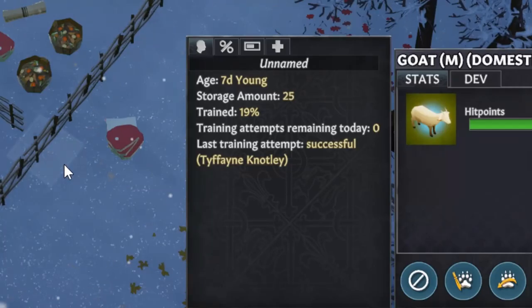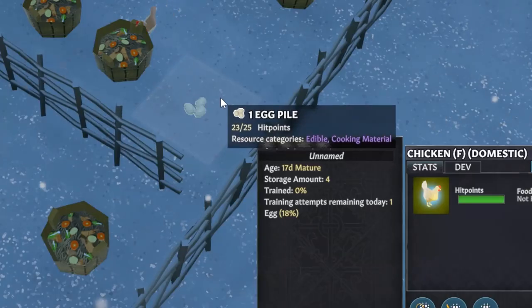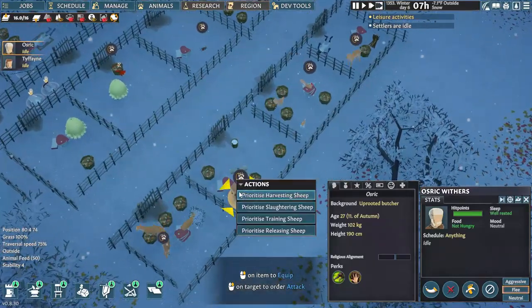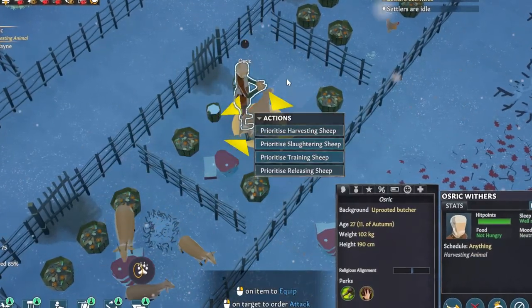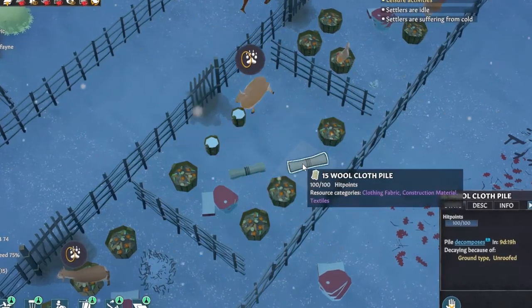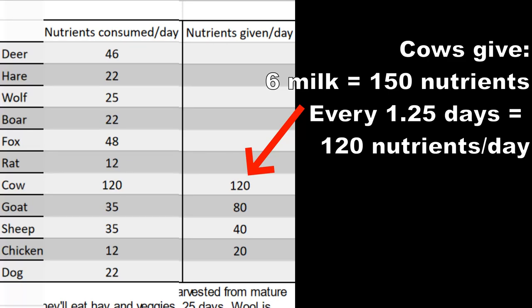Certain species of domestic animals can be harvested for goods. Female cows, goats, and sheep give milk; all sheep give wool; and female chickens will lay eggs in the morning without needing to be harvested for them. Milk and eggs are ready every 28-ish hours, while wool takes about 4 days. Keep these animals in a pen close to your settlement so you don't spend ages running to harvest them and haul the goods back. Female animals will actually produce more food like this than you'll use feeding them — males, not so much.